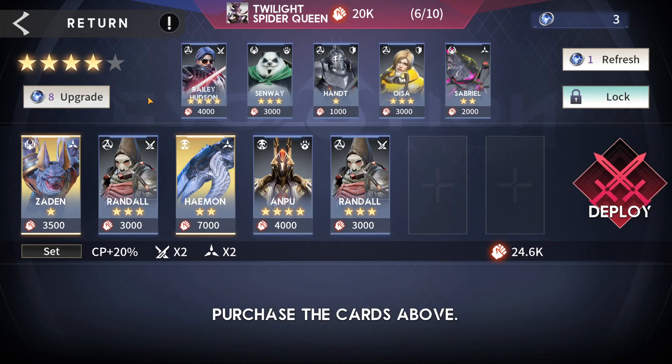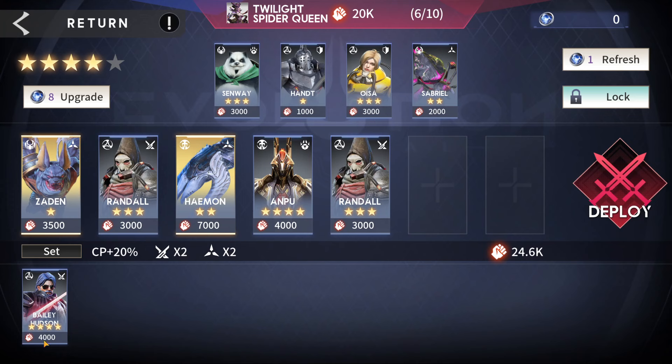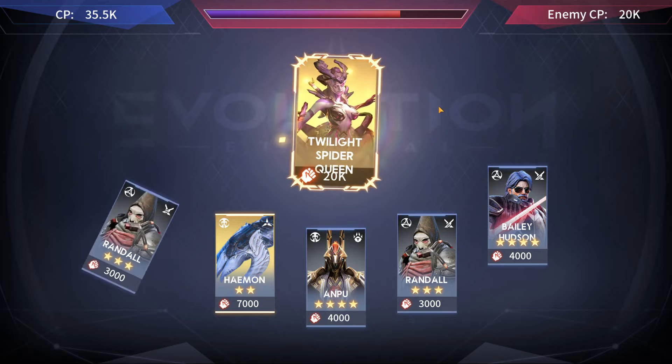We upgrade the store and buy a four-star assassin for the most points and assassin class bonus. We now have three assassins, two energy, and three terran. We're sitting at 35,000 versus 20,000 — doing okay. No bits left, so we roll into combat.